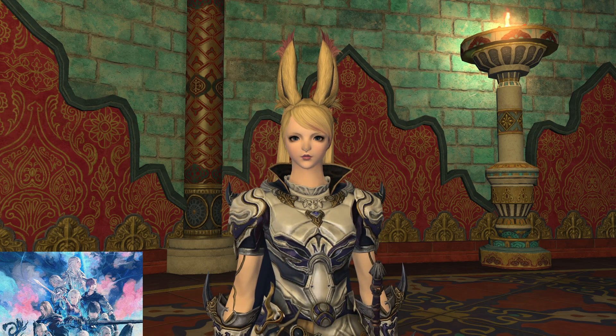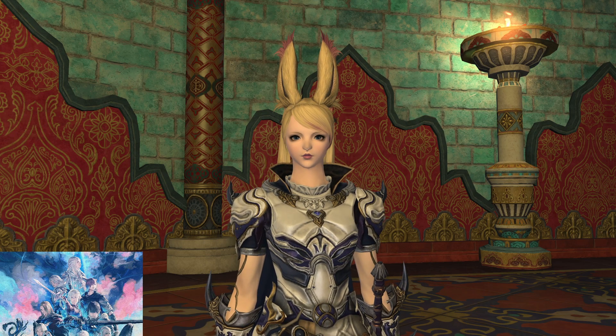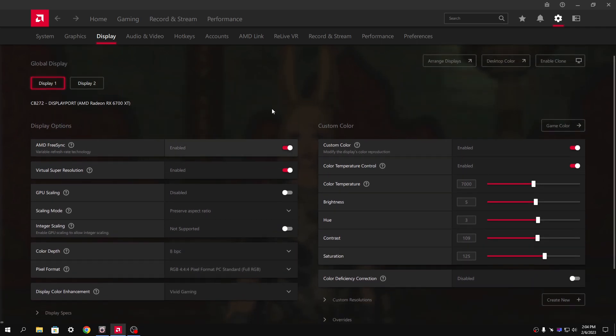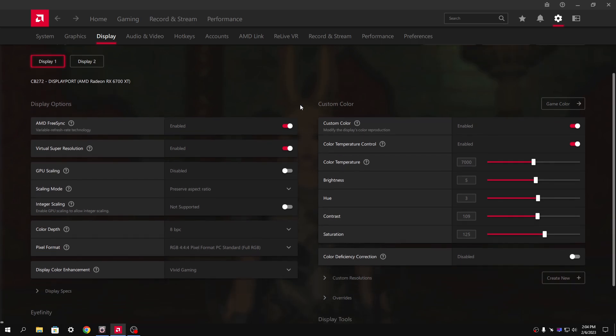What you're about to see on screen is AMD Software Adrenaline Edition updated to the latest version as of the time of this video recording. I'm running on a Radeon RX 6700 XT, and I'm showing my mouse here because for the sake of the video I want you to see some settings.